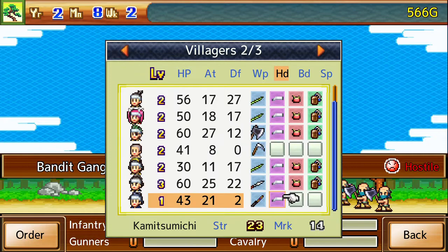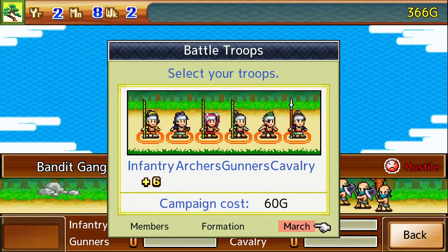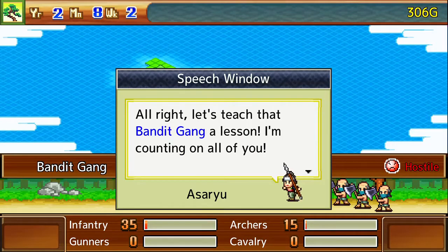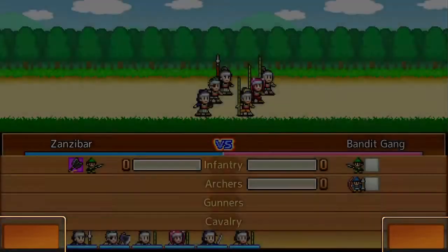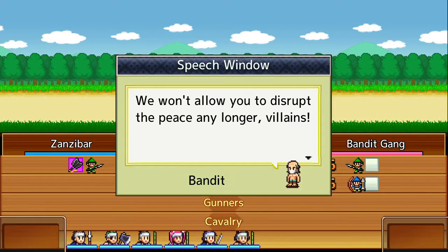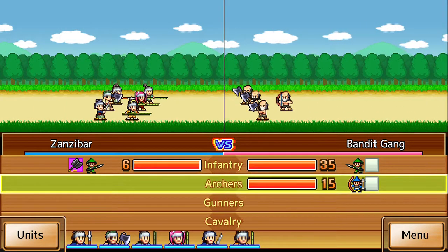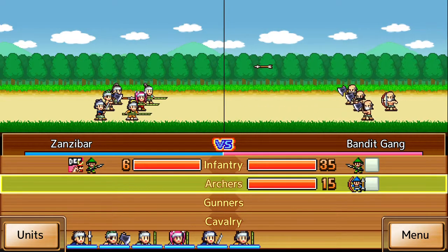I guess we'll give you a bandana. Let's get you all geared up — there you go, my dude. I guess we will go fight the bandit gang. Won't allow you to disrupt the peace any longer, villains. You even know who I am? I'm freaking from Zanzibar clan — deal with it. That's my ninja catchphrase.